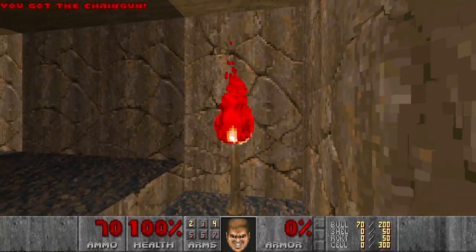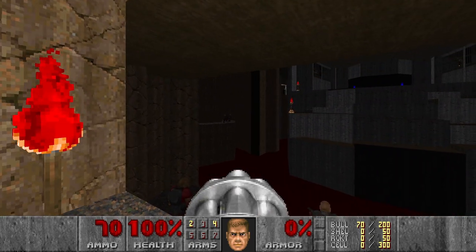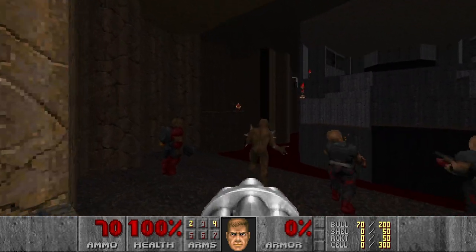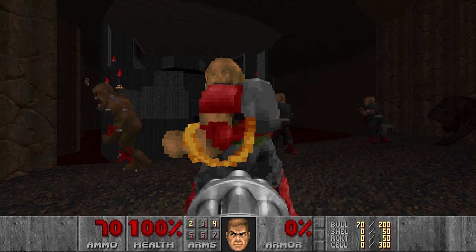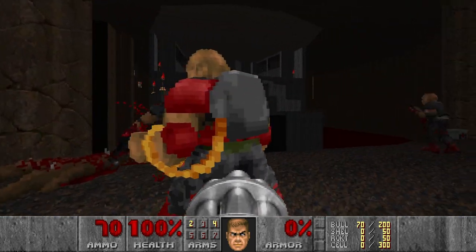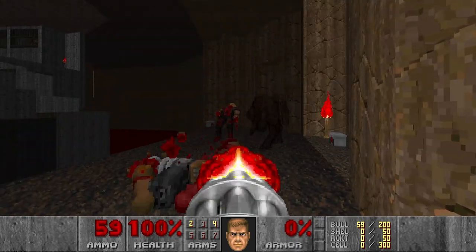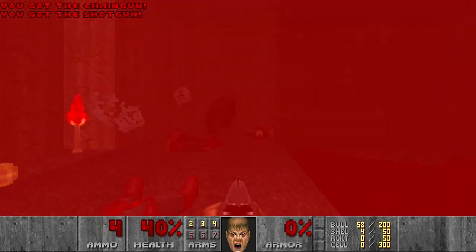Let's grab the chaingun and go down. Let's try to make everything into a fight. This chaingunner, for example. Then maybe the revenant can hit the mancubus. We'll see. I need to keep an eye on this revenant.